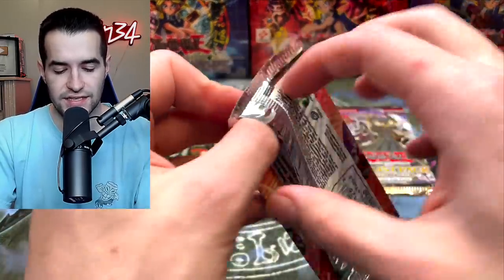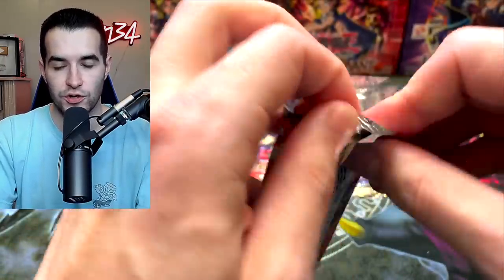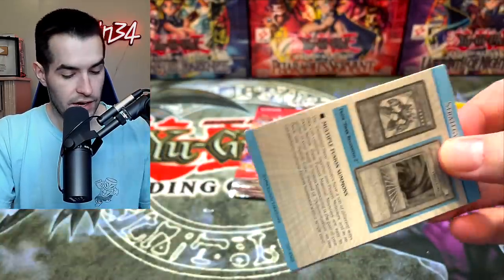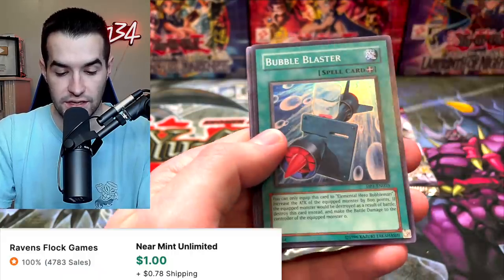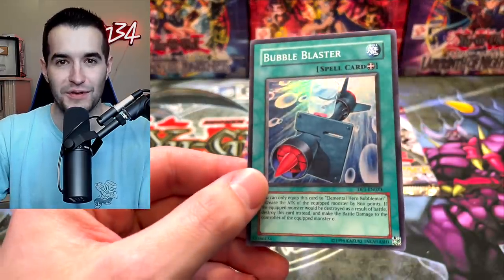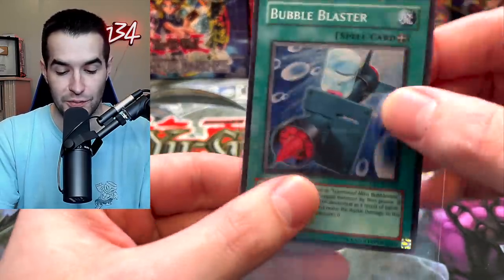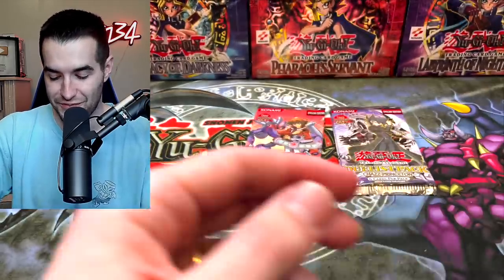Let's try a Jaden Yuki Duelist Pack. Is this the one that has Card Trooper? We have Elemental Hero Avian, Transcendent Wings, and Bubble Blaster. They have all these equip spells for the Elemental Heroes which are really terrible but very funny and cool — the Bubble Blaster for Bubble Man. As if you would actually use that, but it's pretty funny.